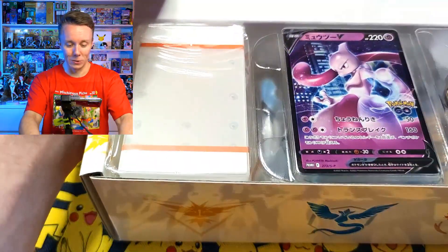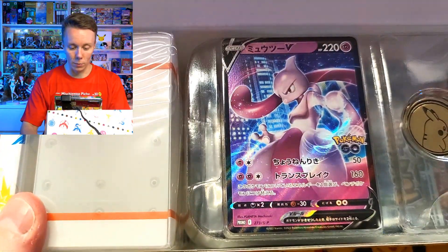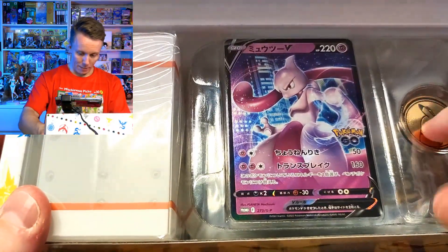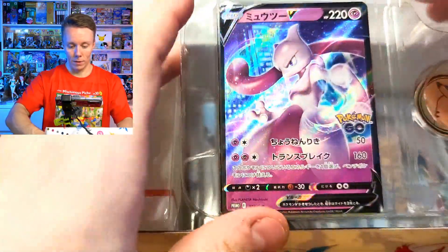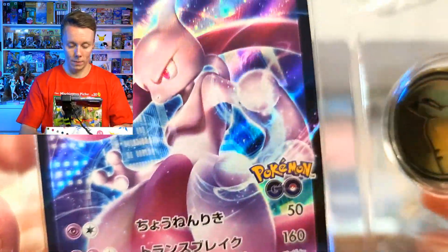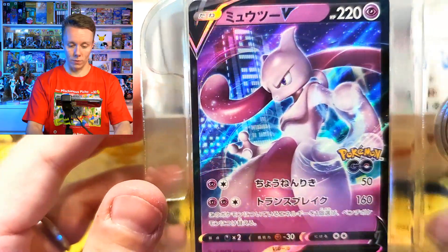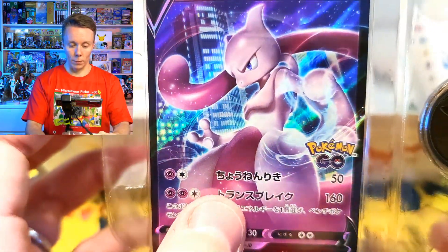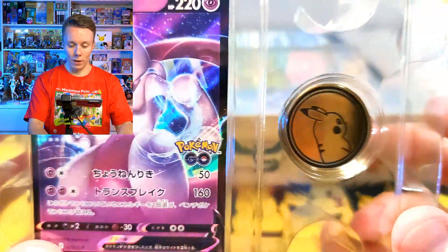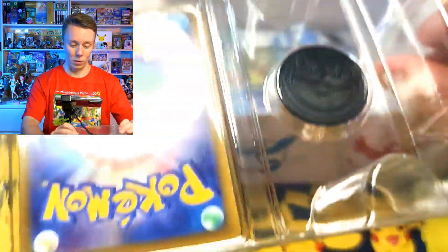That looks cool. Straight off you can see we have our Mewtwo promo right here. I am going to remove this piece of plastic. So the Mewtwo promo comes inside this little plastic case here. This doesn't feel very recyclable. You can see there's the Pikachu coin there. There's the promo - fantastic looking card. We'll probably put that in the frame a little bit later. And there is that really, really cool Pikachu coin - that looks damn cool.